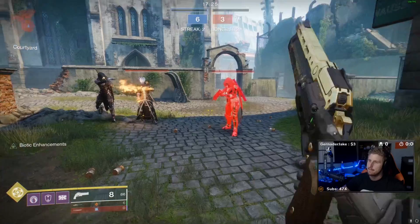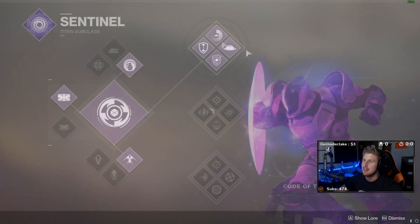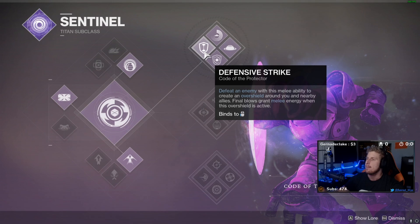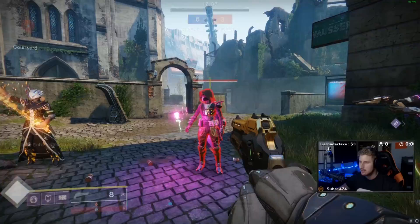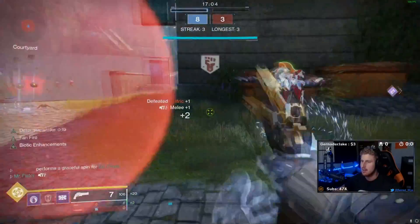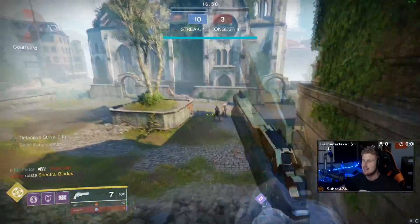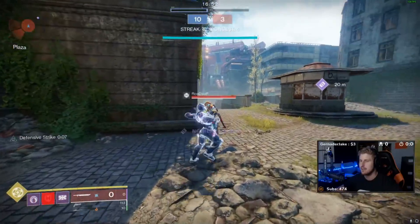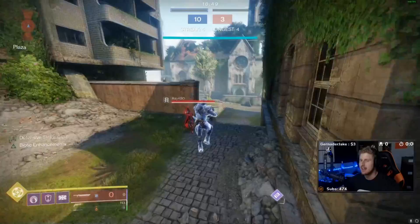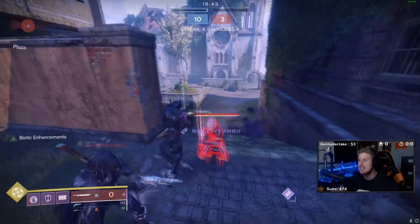As a Bubble Titan — which I've been playing mostly — you get Defensive Strike. Basically, when you have your overshield, your melee deals more damage. A regular punch for me is 278 with Bio Enhancements. Without Bio Enhancements but with Defensive Strike I'm doing 95. With both Defensive Strike and Bio Enhancements, we're hitting 175 damage.